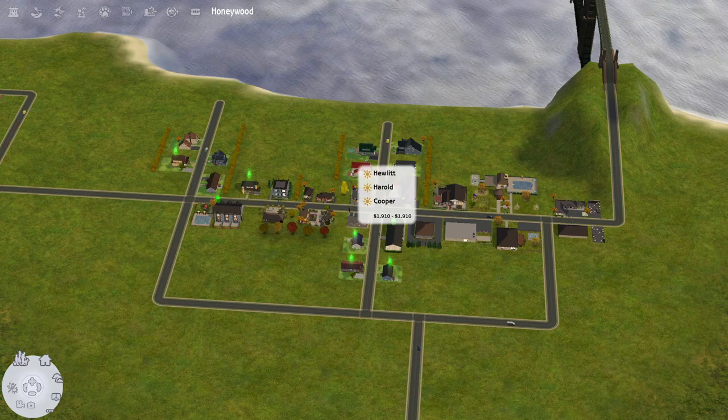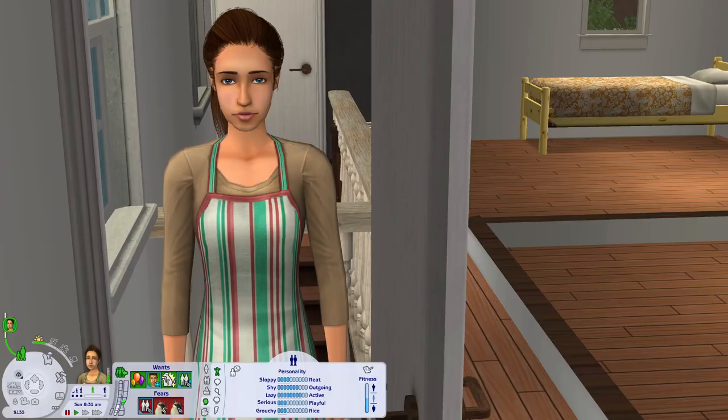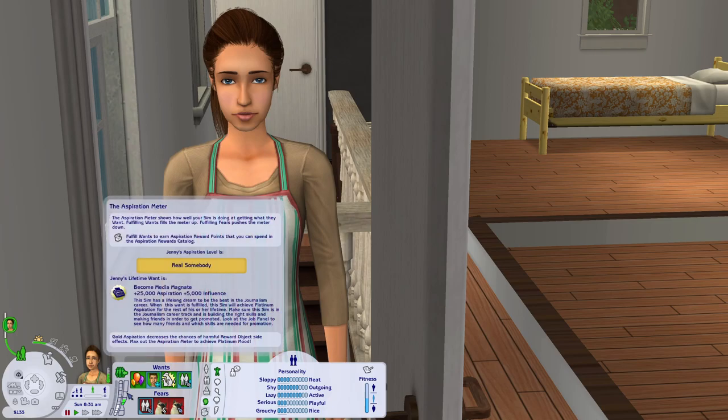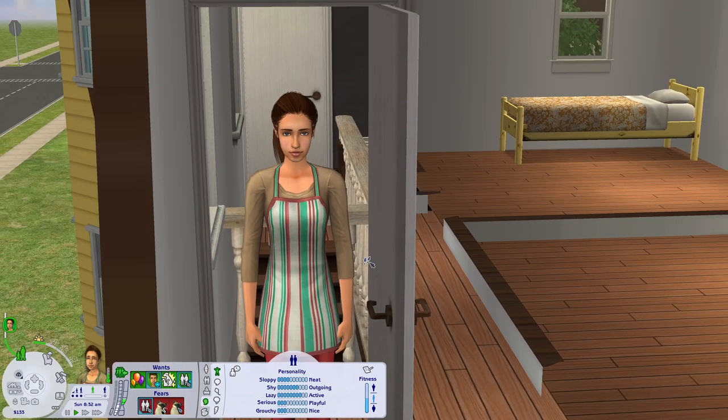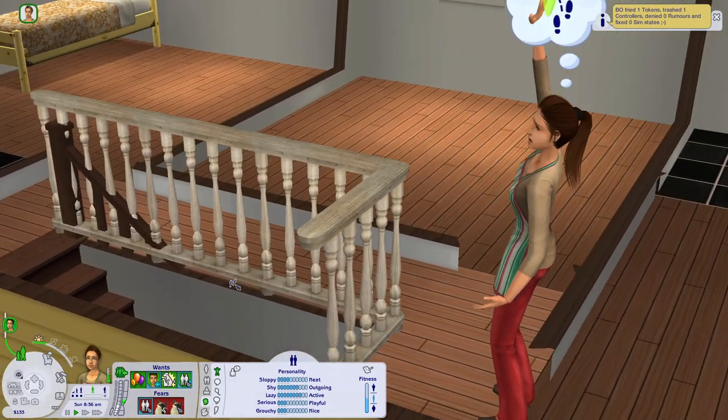I think we're going to head over to the apartment units next. Actually, I decided to play with Jenny, who owns the bed and breakfast, because I'm so excited about it. Jenny is interesting — she is gay, a popularity Sim, and she has the want to become a media magnate. But I think her lifetime wish was always to go into journalism.